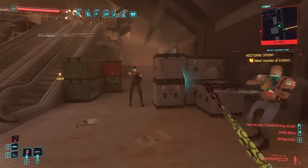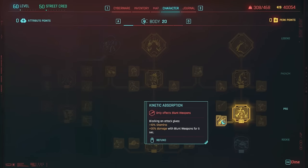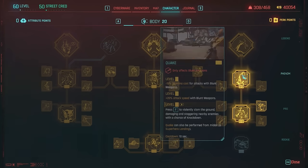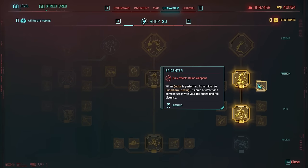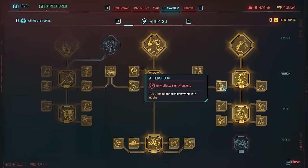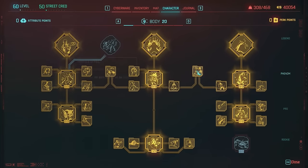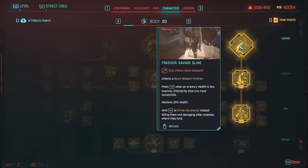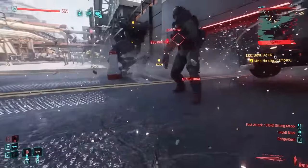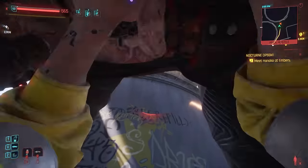The right skill tree is all focused around blunt weapons, which can include the Gorilla Arms cyberware. Max out Wrecking Ball, put on Breakthrough, Kinetic Absorption for blocking attacks. We have Clatback with Fly Swatter, then max out Quake. Quake allows you to do the jump and slam, and with Epicenter, when performed from midair, its area of effect and damage scale with your fall speed and distance. Aftershock gives plus 30 stamina per enemy hit. Max Calm Mind with Aftershock gives Ripple Effects: plus 15% health for each enemy hit by Quake. The finisher Savage Sling lets you either finish enemies with a blunt weapon or pick them up and throw them — which fits Main's build and personality perfectly.